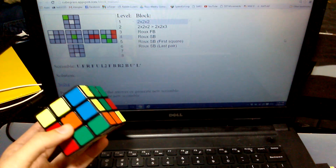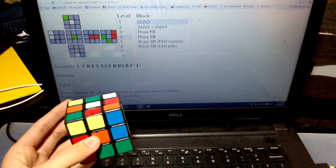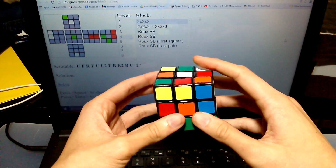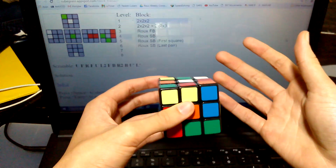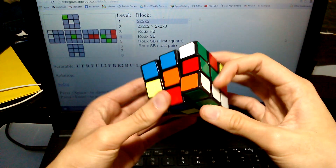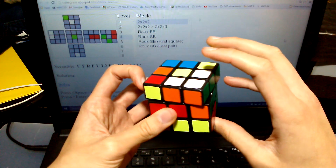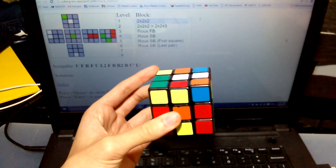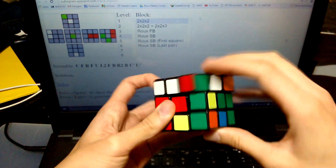As you become very efficient at solving the first block, the move advantage of color neutrality starts to get lower and lower. But where color neutrality gets the most advantage is probably ease of finding the solution — you can also just look for solutions that are easy to finger trick. A lot of first block solutions that are efficient are also hard to find because they have counterintuitive moves like some F moves to set up things. With color neutrality, it's often easier to find solutions and they're going to be easier to finger trick.